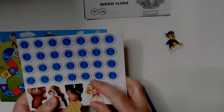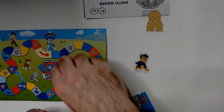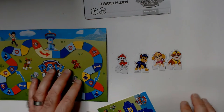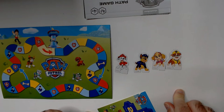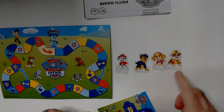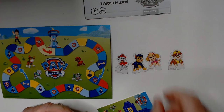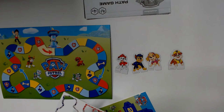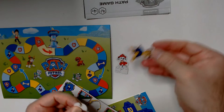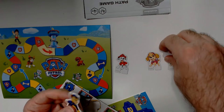Here are your Paw Patrol guys. They have the names on them, so if you know the names, cool. You've got like a fire dalmatian, a fireman dalmatian, a police probably German shepherd, I don't know what she is, and like a construction bulldog. What is she supposed to be - pilot maybe? I think a pilot. I feel like this one guy's the most iconic, like the Paw Patrol guy you see on everything.